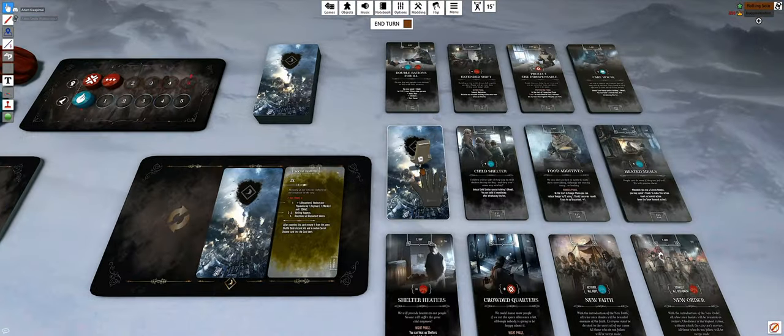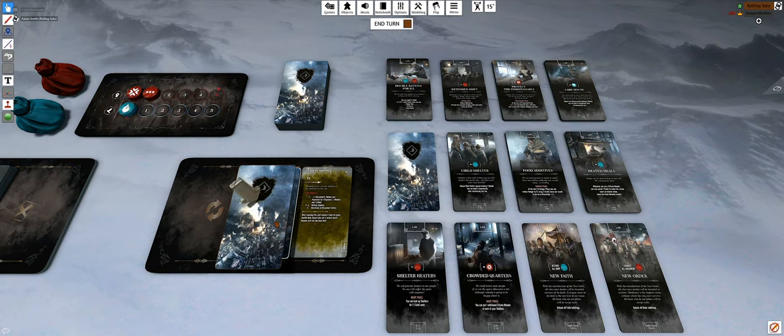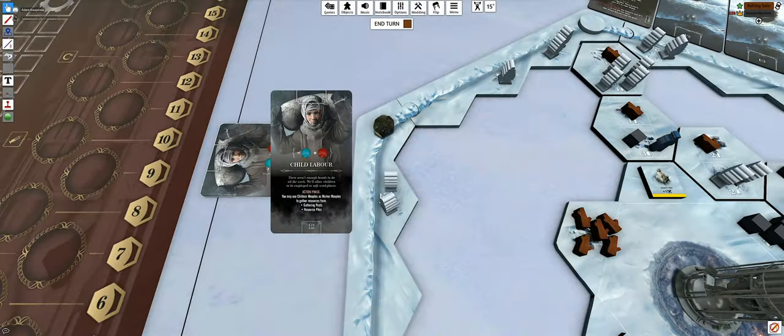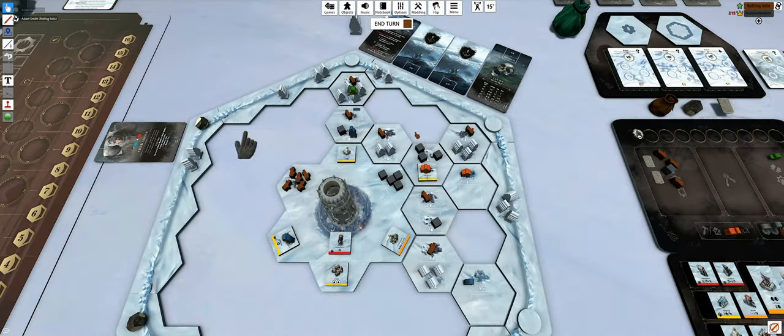After introducing the law, you shuffle those two cards, choose one, and place it on the dusk deck. The child shelter card is no longer an option for you - it only lets you use more children in gathering posts or resource piles.